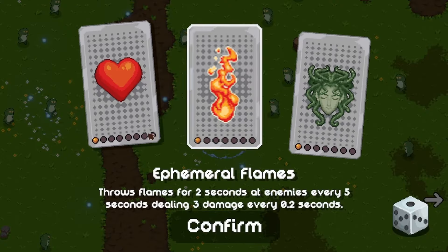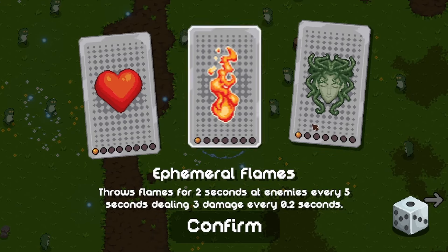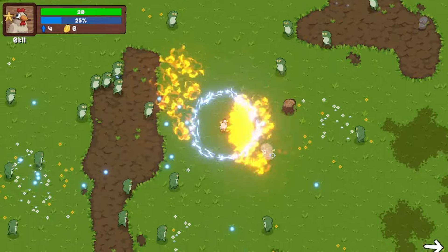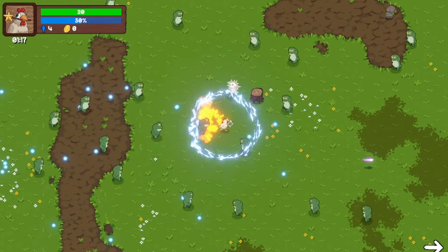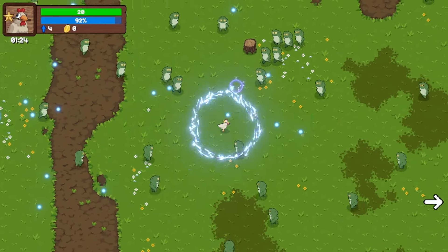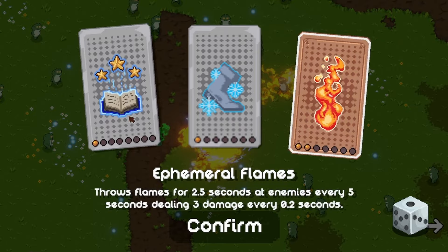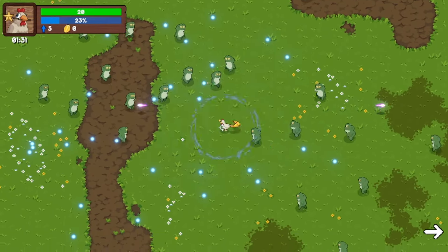I'm very critical about these kind of games. Raises the base maximum health. Boost flames for 2 seconds at enemies every 5 seconds, dealing 3 damage every 0.2 seconds. I mean, it's just fire — fire everything. We're moving, we're grooving. That was some intense fire. Look at me go. Frogs are like, chicken's shooting fire, yeah look out. Leave behinds a trail of ice for 4 seconds. Increases the XP bonus. I feel like I need to do that — an XP boost is always good. Gives me upgrades faster.